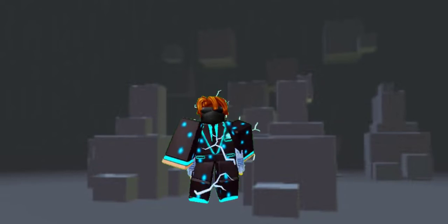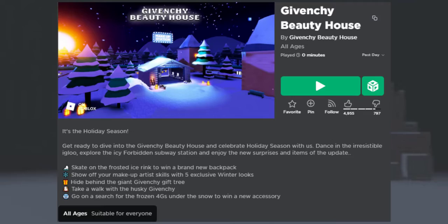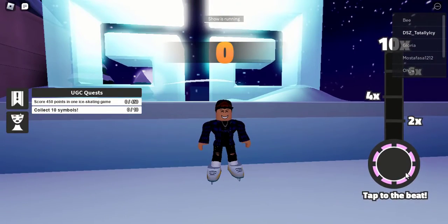I'm gonna show you guys how to get a free pet in Roblox. First, join this game called Givenchy Beauty House. All you need to do is get a score of 450 in the ice skating mini game.